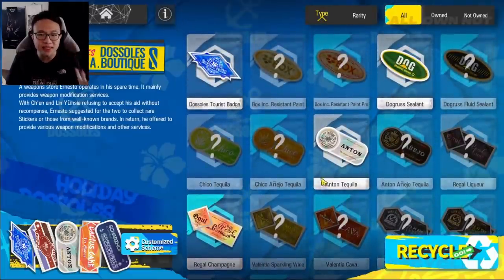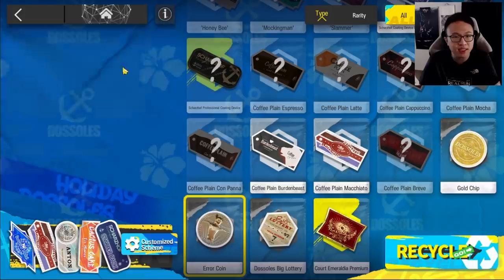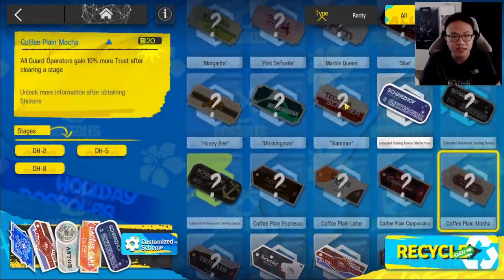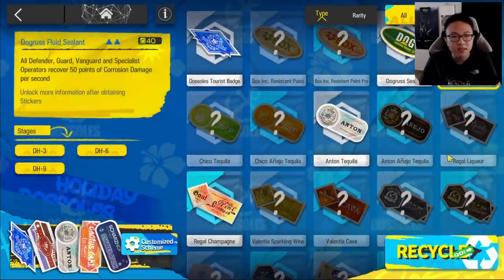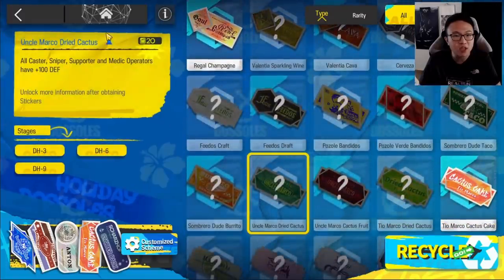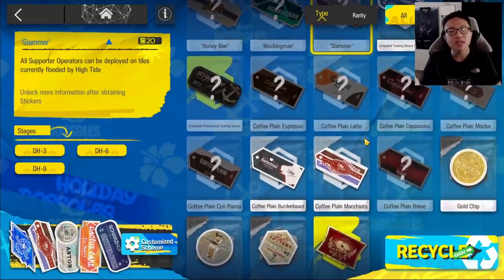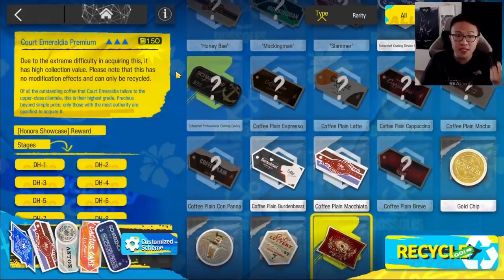If you're wondering how much a sticker is worth when recycled, you can click on each sticker to check. This one is 150 vouchers, another is 18 vouchers, 12, 9, and most normal stickers are around 20. Some harder-to-get stickers are 40, based on their rarity. If you're lucky enough to get one of the bigger stickers — like one worth 150 — you'll receive a huge stash of vouchers. But that does depend on luck.